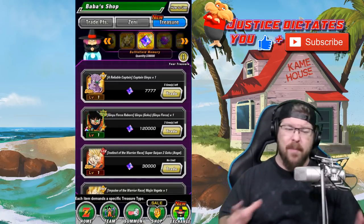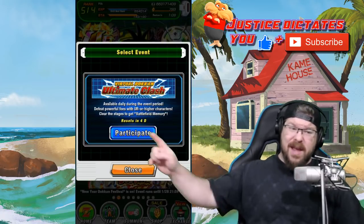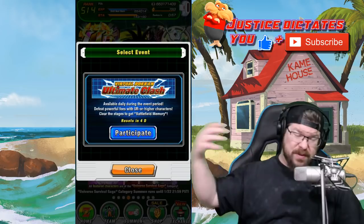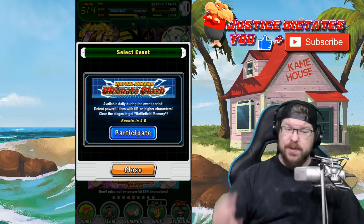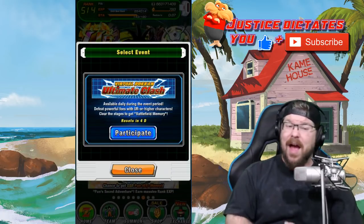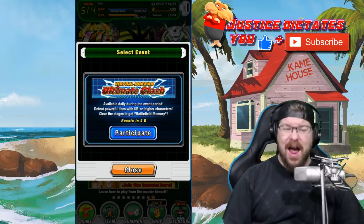We have four days left on our Battlefield, or Ultimate Clash, whatever you want to call it - four days left in the season. The next season will kick off right as soon as this one ends, around the 15th or 16th. That's when we should have Metal Cooler. Metal Cooler has already been added to the game files, been translated, and I think he's even active in the system - he just hasn't been added to the Baba Shop yet. If he does not come in this next season, I will be utterly and completely shocked.